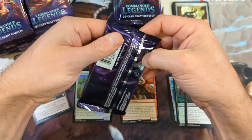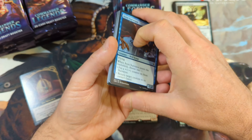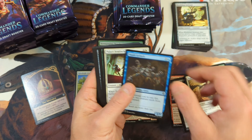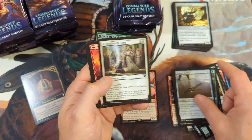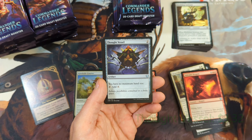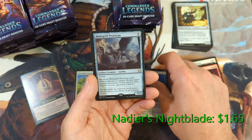None of the commons in this set are currently valued over a dollar, so we're going to skip right past those. There are a few uncommons, so we'll keep an eye out for those. I'm just going to kind of do a little skim — pull it apart, let you see what's going on. We've got a Volcanic Dragon. There's one of our uncommons currently valued over a dollar: the Thought Vessel. Nadler's Nightblade, currently also over a dollar.